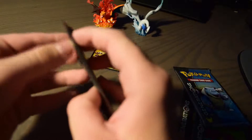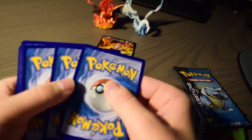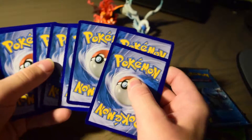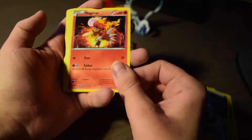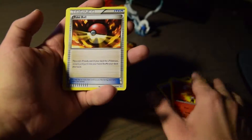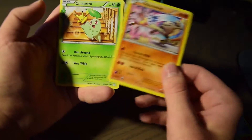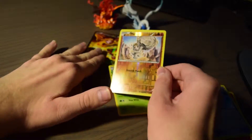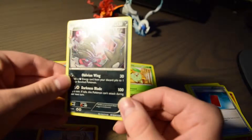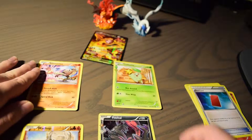Opening the Charizard pack now. Our first card is a Pikachu, then we have Zubat, Metal Energy, Magmar — which is a really cool Pokemon, Magmortar especially — Pokeball, Red Card, and a rare Hitmonlee. From the Radiant Collection we get a Chikorita reverse foil, Machoke, and a holo rare Yveltal. This is actually the second Yveltal we've gotten already.